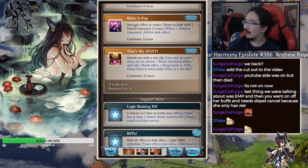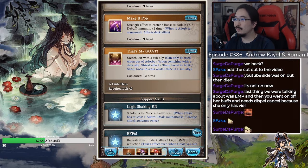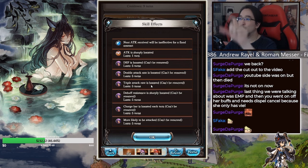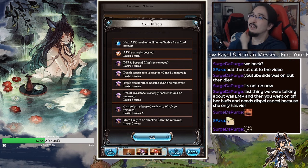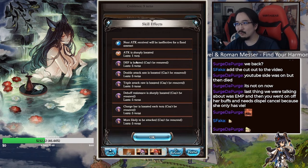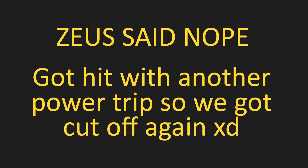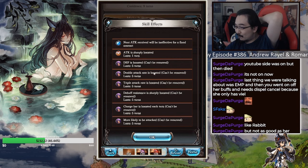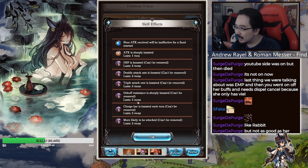Okay, continuing after the interruption — the core idea for characters like this is that you want to buff the character coming in from the back line. Like Grand Ray does that as well. But having buffs only last for five turns seems quite limiting. It feels kind of like a meme. I'm not sure who's going to do the strategy where she keeps swapping in and out.